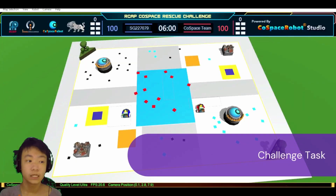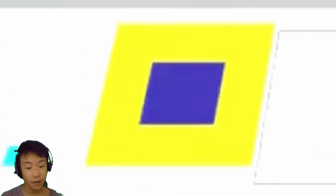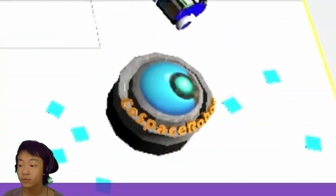Challenge task. Six minutes is provided. The goal of the challenge is to rescue the red, blue, and black blocks. While doing so, we have to avoid all of the obstacles in the way. There are traps and walls to stop the robot, however we have to avoid them.